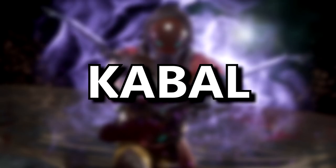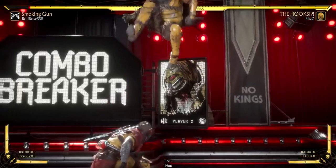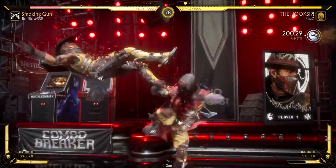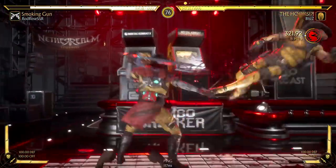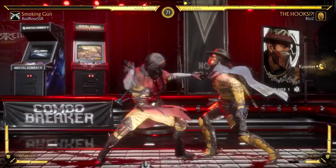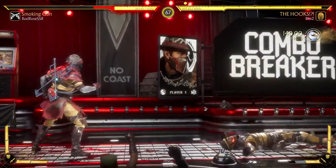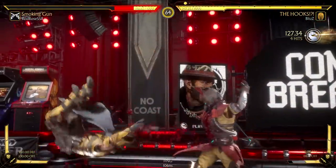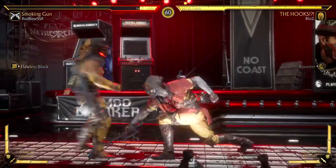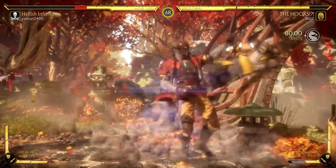Cabal ranked and casual combos tips and tricks. What's up guys, Blitz here, today bringing you another video about Cabal. Cabal was not playable in Mortal Kombat X but he makes his return in 11. Compared to Mortal Kombat 9 where he was a god, in this Mortal Kombat he is very well-rounded and a solid character overall. Both of his ranked variations are viable and can do decent damage, but in casual play I think he's an absolute beast. He has access to other special moves to extend combos and do crazy damage, but before we get into that let's break down his ranked variations, his base moves, and overall play style.